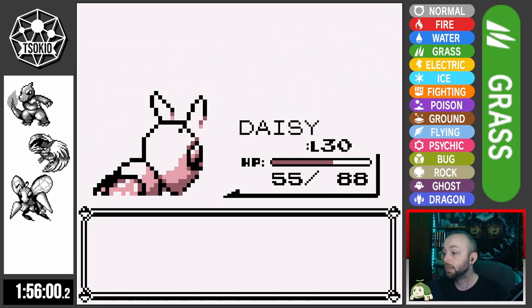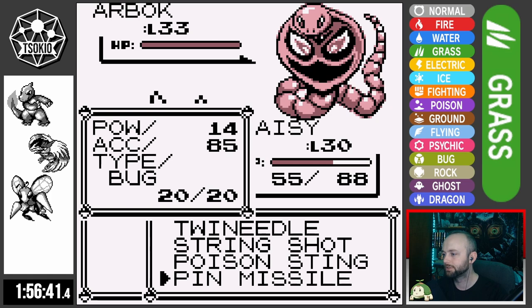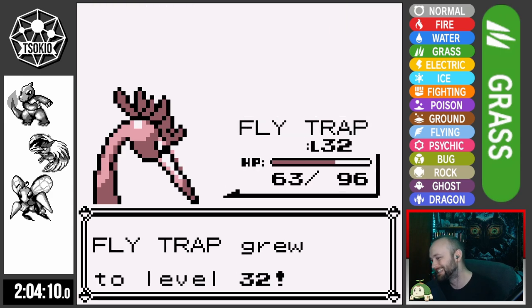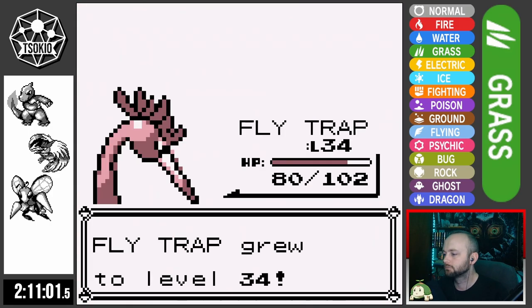Pepper can never remember at what level the Charmander line learns better Fire-type moves — it's not soon. As we're battling Team Rocket in Silph, Beedrill learns Pin Missile. It turns out it's not better than Twin Needle: it has lower accuracy and has to hit at least four times to do more damage, which is only a 25% chance, and it doesn't poison — so we're still using Twin Needle. But Mirror Move is so good in these types of runs — if anything hits you for super effective damage, you can send it right back.